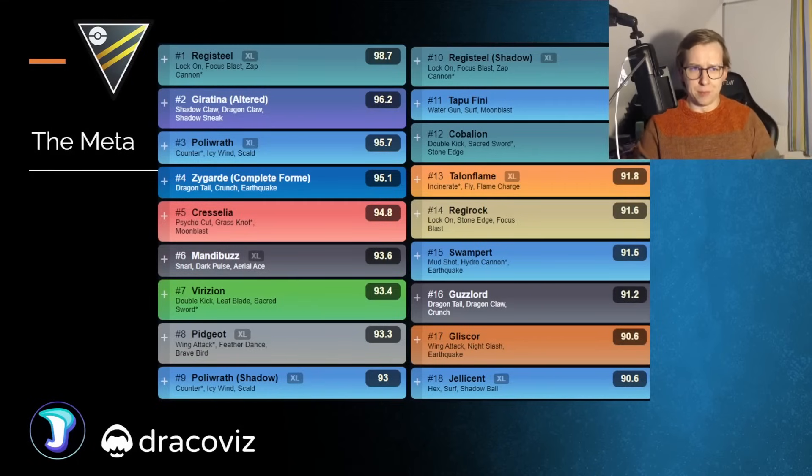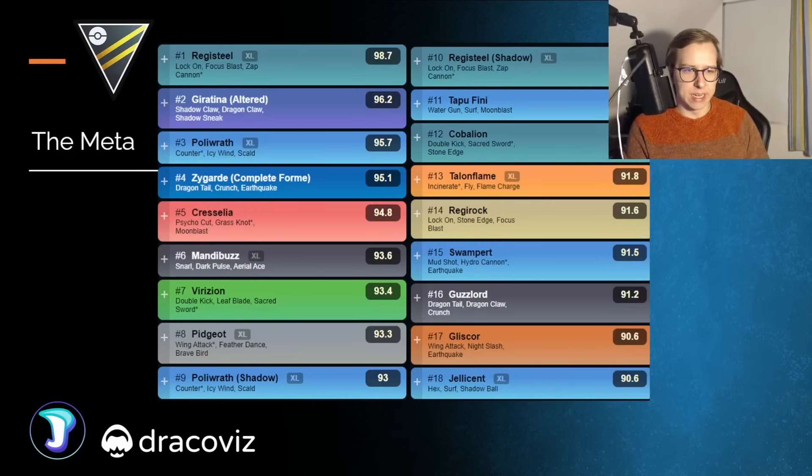Next up, we're going to take a look at the meta. The meta is going to be kind of similar, but we're going to see some Pokemon being a little bit buffed and a little bit nerfed as well. I might make a video about buffed and nerfed Pokemon for the Ultra League — let me know in the comment section. One of the bigger buffs is Poltyrath. One of the more hidden buffs is Giratina — it was around rank 8 or so, now it's at 2. The Steelix nerf is going to shift quite a bit for the Ultra League. Pokemon like Pidgeot and Mandibuzz are going to be a little bit more common, so Flying-type is going to be a little bit better.